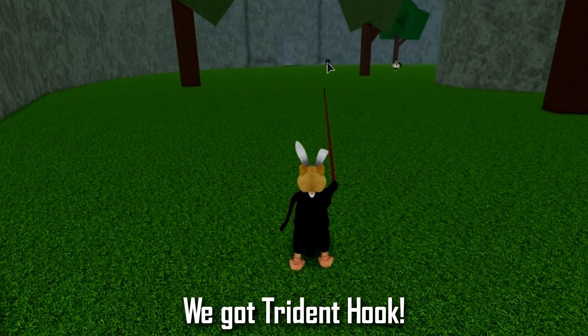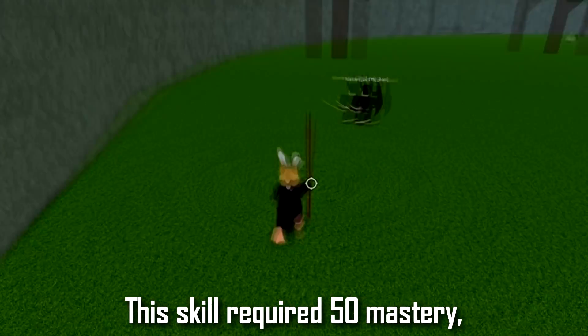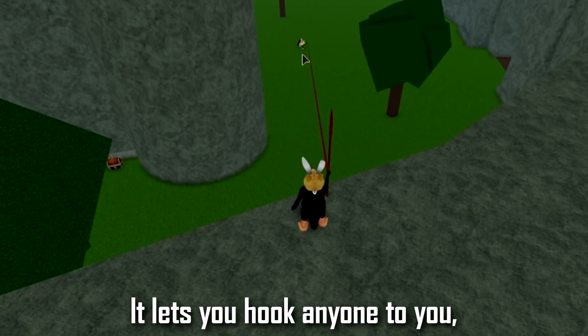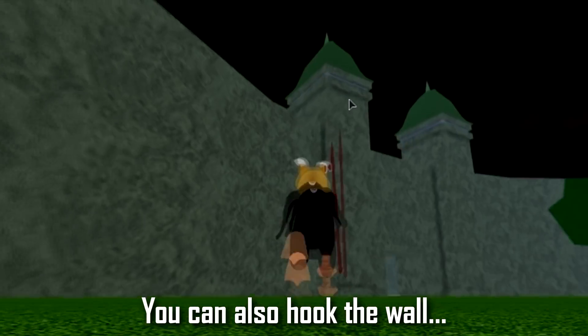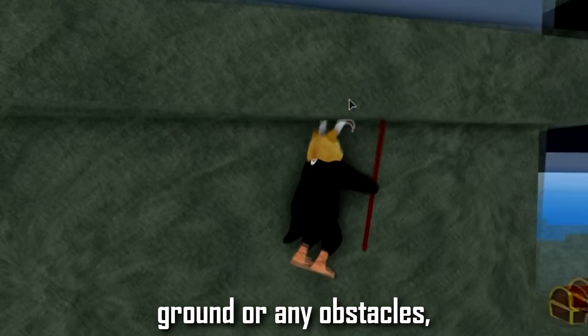The first skill we got is Trident Hook. This skill requires 50 mastery. It lets you hook anyone to you — the range is very far and it also deals a lot of damage. You can also hook the wall, ground, or any obstacles.